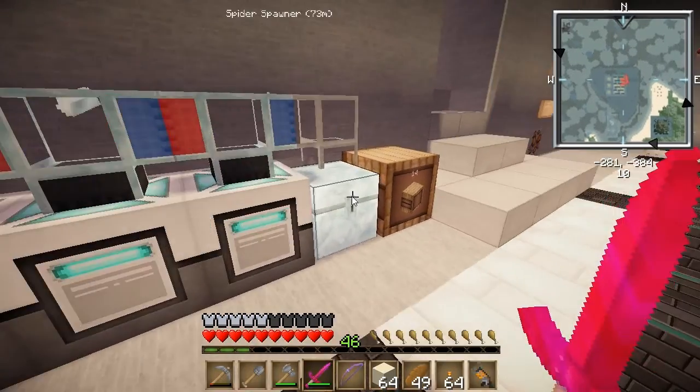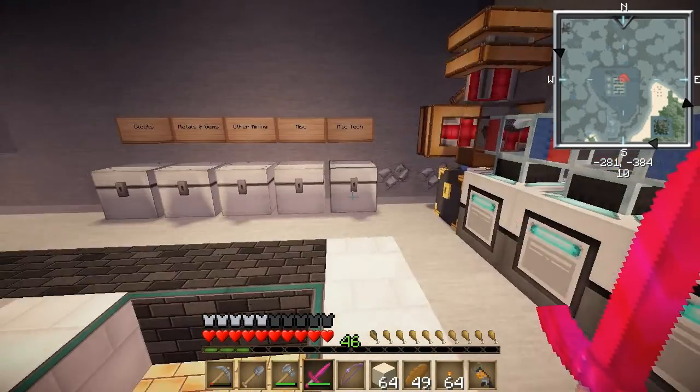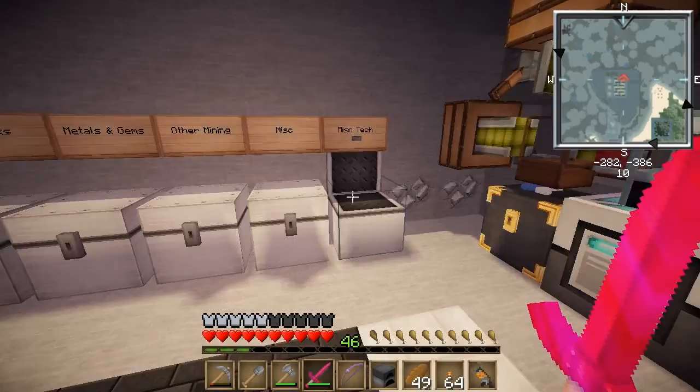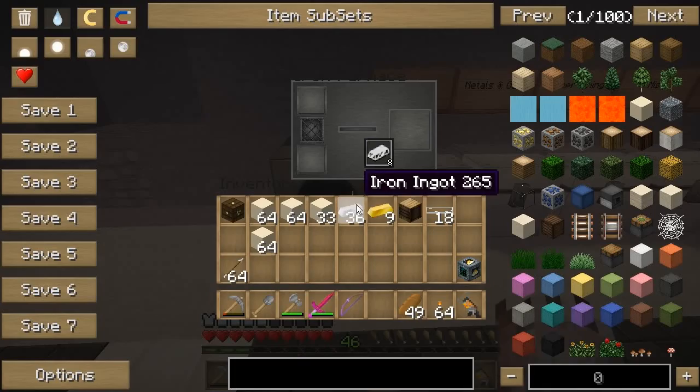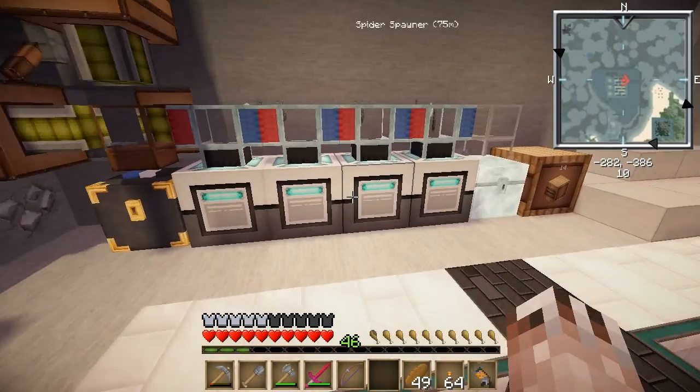There's my refined iron. Let me just set up my iron furnace — I'll just set up one. That's fine. Doesn't need to go too fast, because I'm waiting on the refined iron anyways. So I'll just get like a stack of glass, and charcoal.